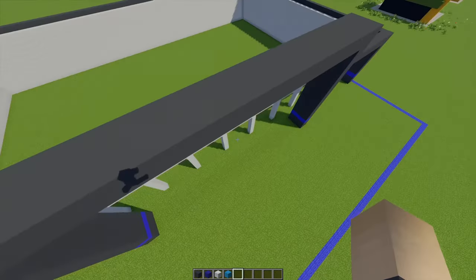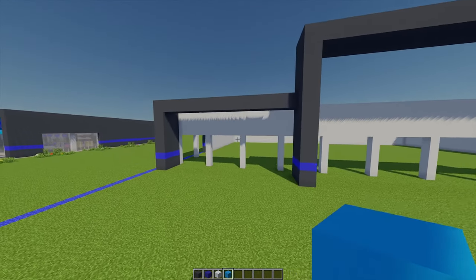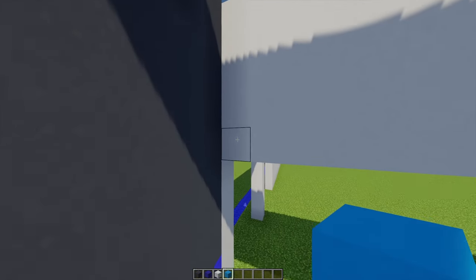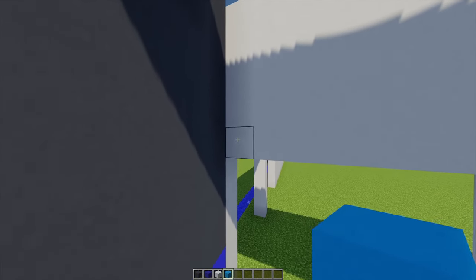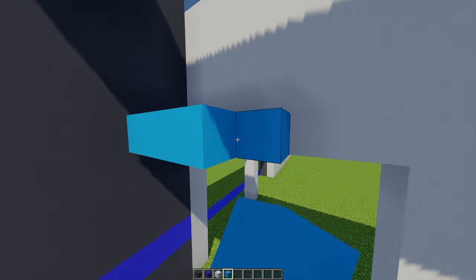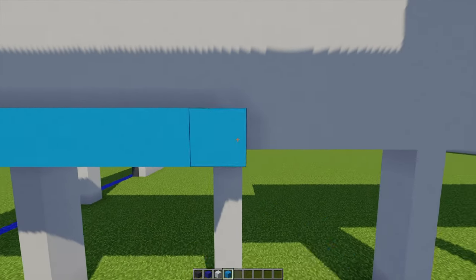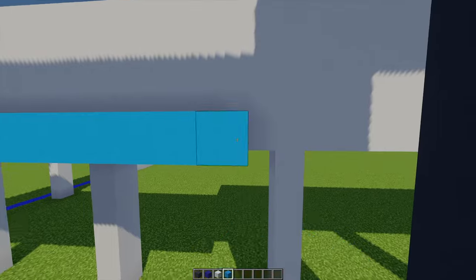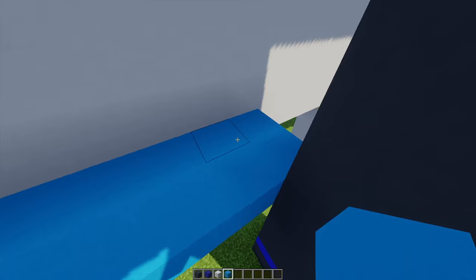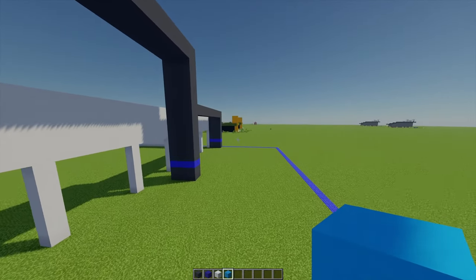Now I've got all the walls built up, we can start decorating the front of our shop. Moving to the left-hand side with some light blue concrete, starting from this block I'm going to place one and another one in front, building this going all the way across until I meet up with this gray pillar. I'm also going to place two behind it as well, and then replicate that on the other side.